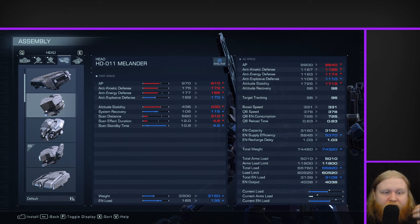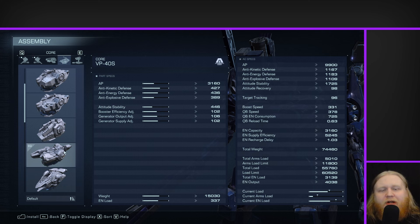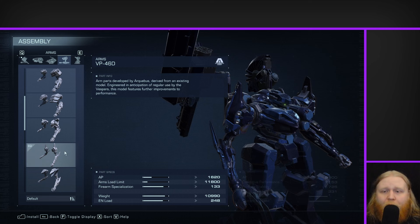It does have slightly worse system recovery, which is worth considering, but it's not that big of a deal. The core I didn't change — there's no particular reason to. It's a pretty decent core with decent stats across the board, nothing particularly amazing, nothing particularly bad. The attitude stability is a bit on the low side, but it is a fairly lightweight, kind of mid-weight-ish core with good booster and generator stats.